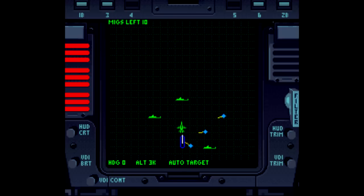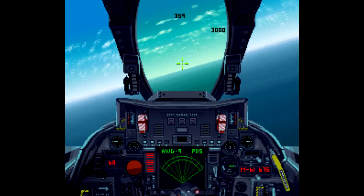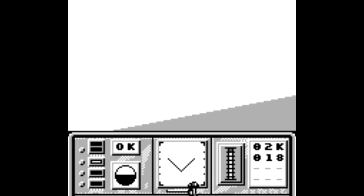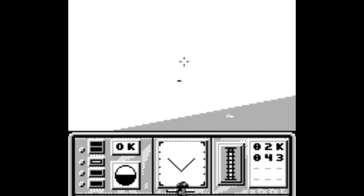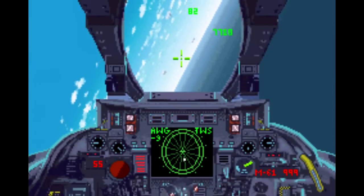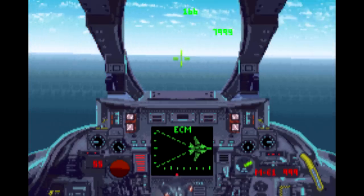Turn and Burn also has an interesting history. It's actually a sequel to a Game Boy game from 1992, Turn and Burn: The F-14 Dogfight Simulator. It's about as you'd expect from a flight sim on the Game Boy — not terrible, but pretty limited. The SNES game also received a Game Boy Advance remake called F-14 Tomcat, which is faithful to the SNES version, although the graphics are a bit bleary.